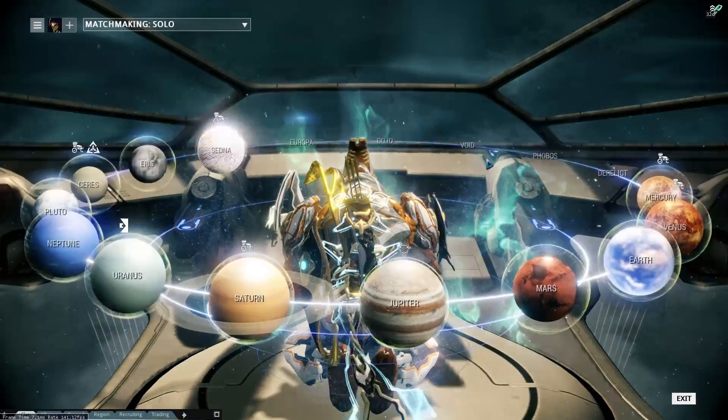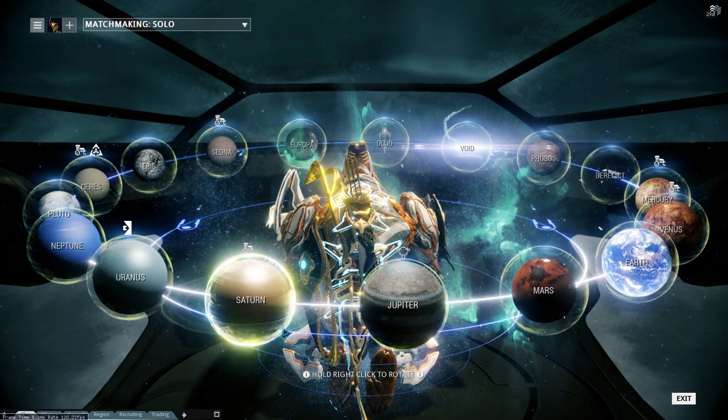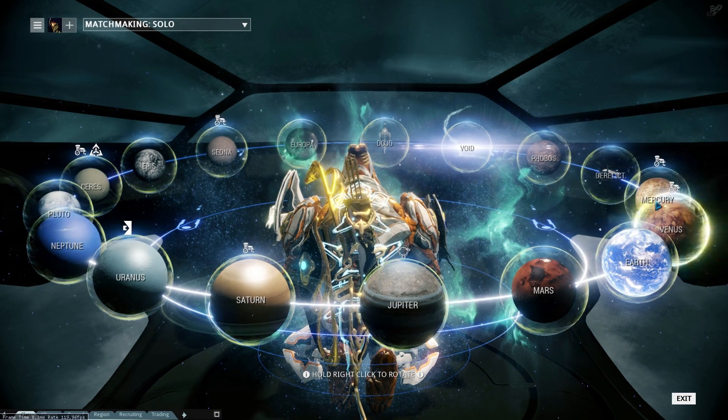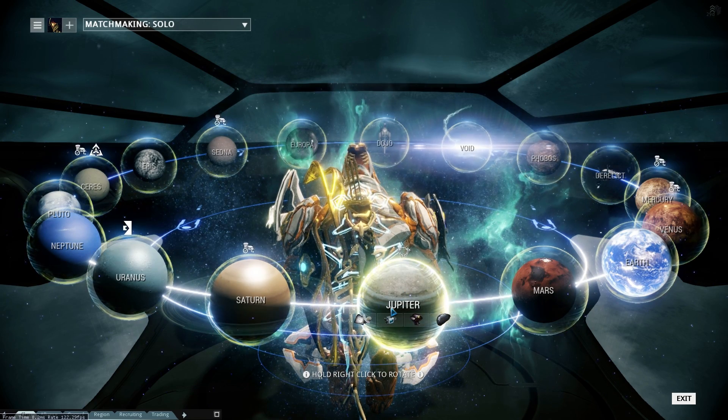Now, usually in Warframe, when you go up to your navigation system, you get all these planets, and above them there'll every now and again be a little exclamation mark with a triangle. There's not one showing up right now. But these new tactical alerts are different from that. They are alerts, but they're also timed like the previous ones.